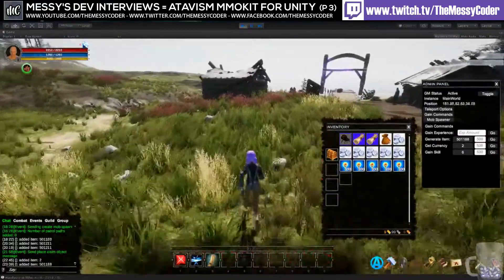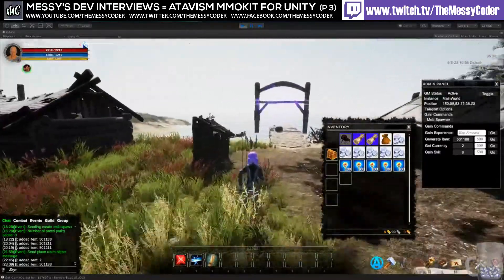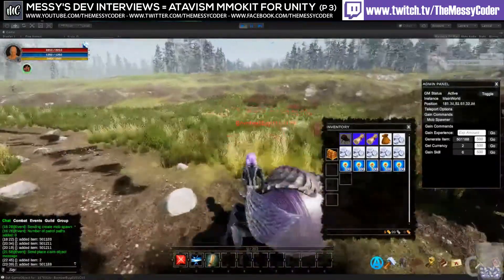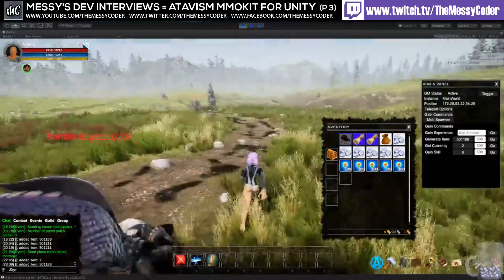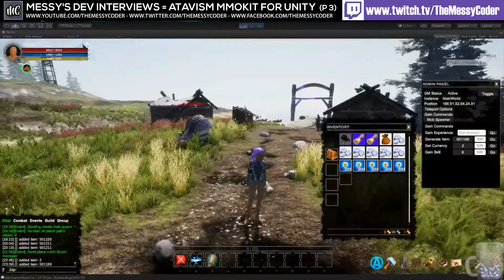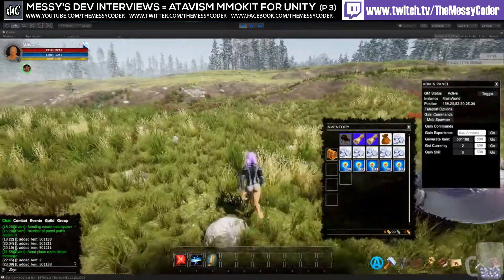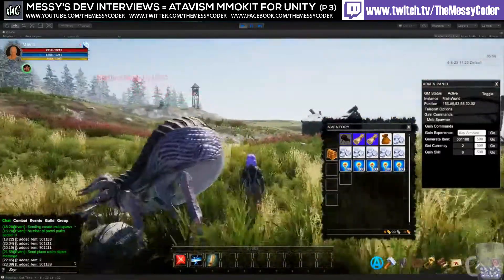The raffle is coming to an end. If you didn't get your exclamation mark raffle in this time, you have one chance left in the next raffle. This is a demo — it's not a load of content for you to make your game with. It's stuff to basically help you get started and learn how to use Atavism.